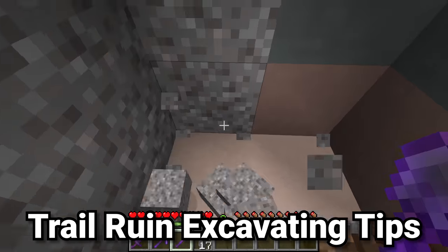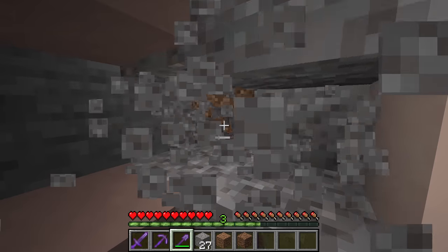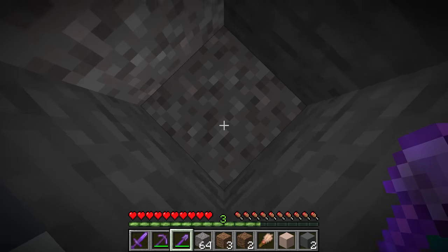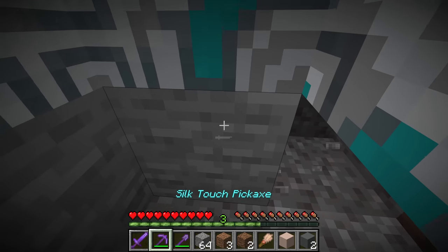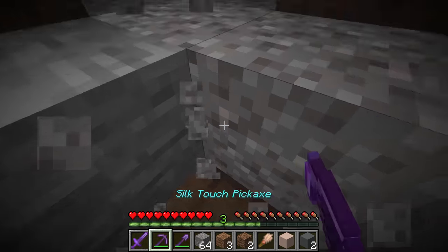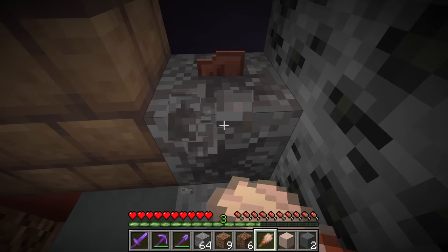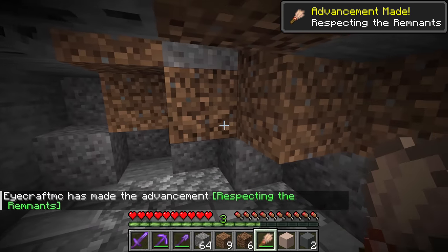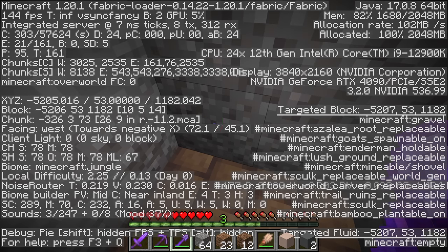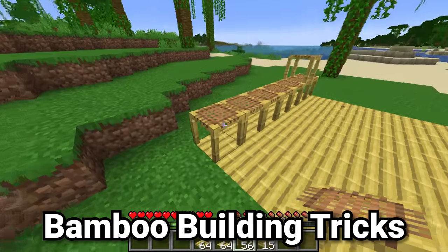Excavating a trail ruin is one of the most fun things to do in Minecraft 1.20, but it can be difficult — if you make a mistake breaking one of the precious suspicious gravels, you've lost that valuable treasure. The trick is to excavate from top to bottom, clearing each entire layer of suspicious gravel before going lower, because breaking a block beneath suspicious gravel can destroy it. If you're having trouble identifying suspicious gravel, use your F3 screen: a standard gravel block reads 'minecraft:gravel' whereas suspicious gravel reads 'minecraft:suspicious_gravel' under the targeted block.